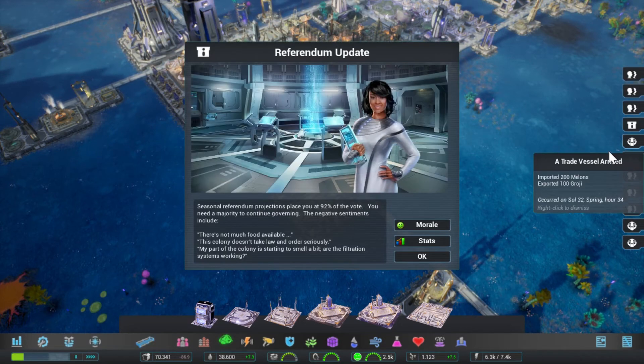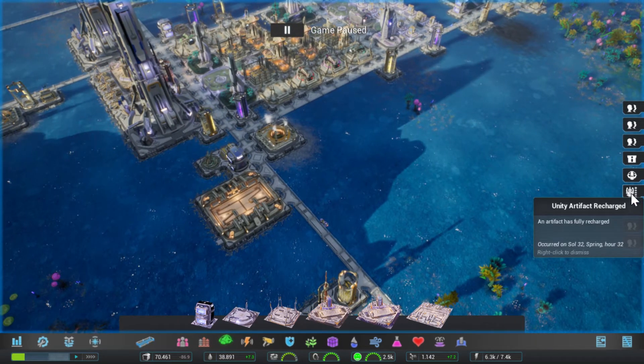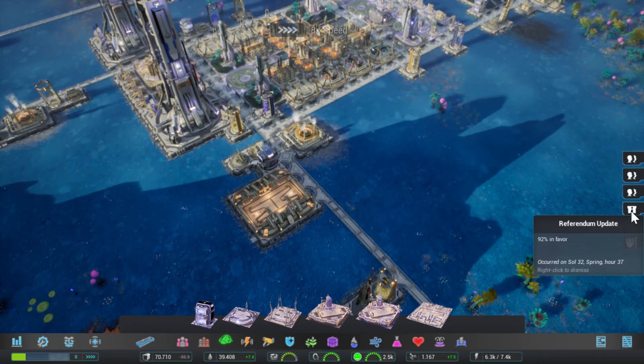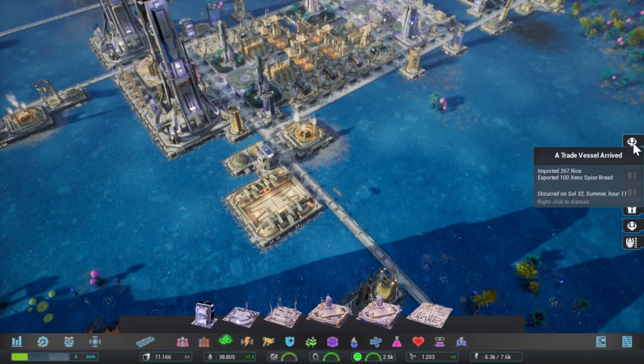Good news — your citizens seem happy with your performance, and I think we have a good chance to win this referendum. Oh yeah, the unity artifact! Good — that's exactly the one I wanted.